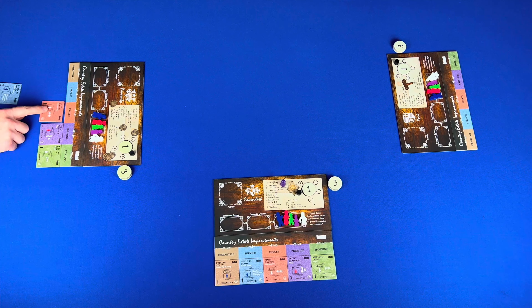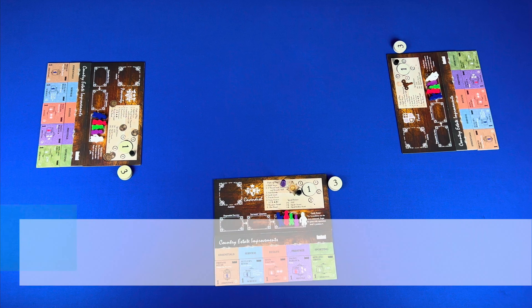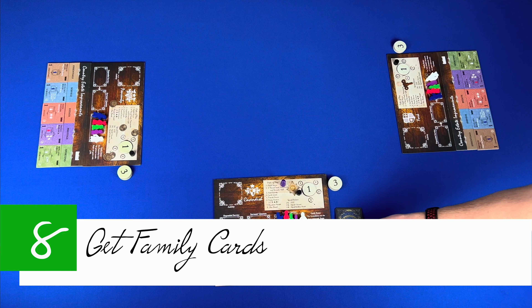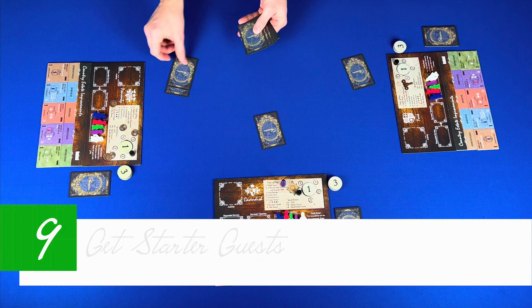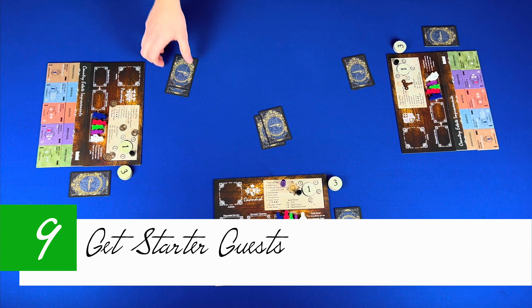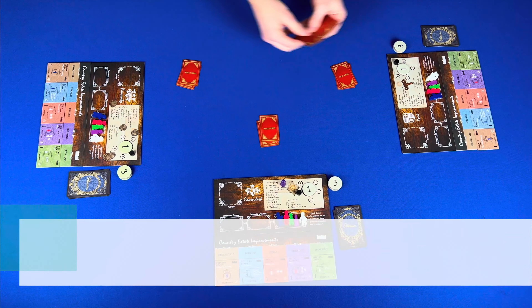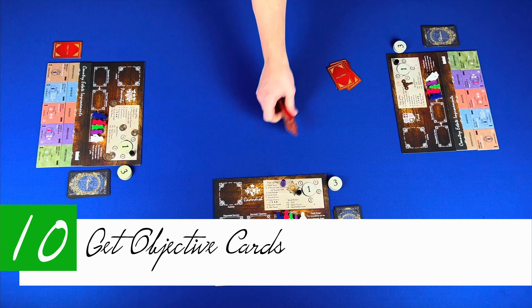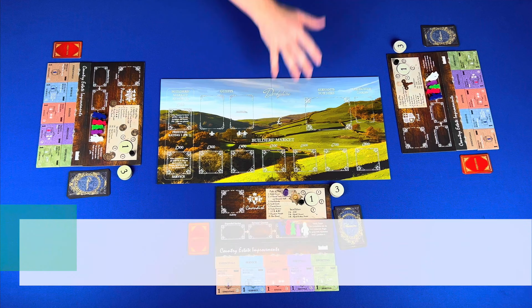Step three: get and place reputation counters next to your player board and place the one counter on the corresponding space. Step four: get and place your reputation wheel marker. The family Cavendish starts on four. Step five: get your starting servant meeples — a butler, housekeeper, valet, ladies maid, and footman — and place them on the available service space on your player board. Family York starts with two footmen.